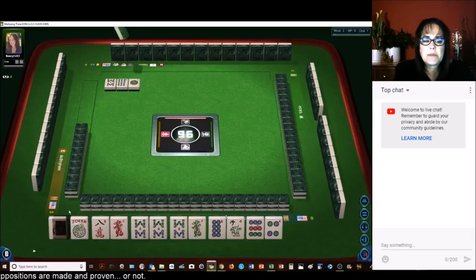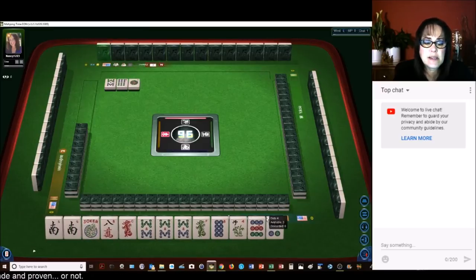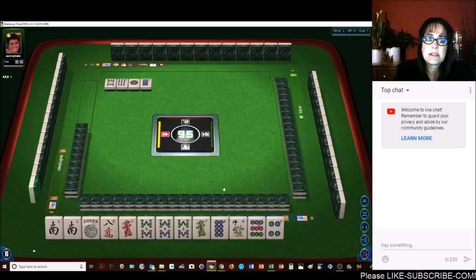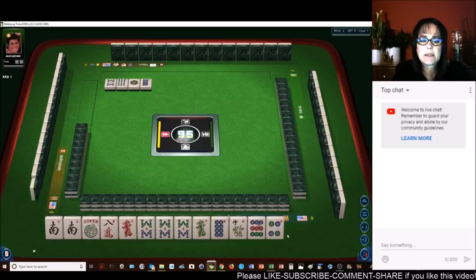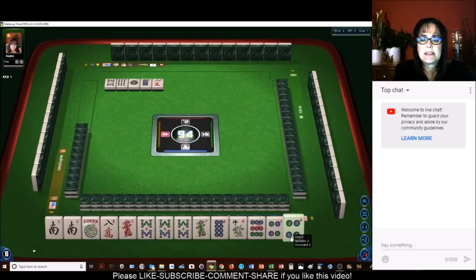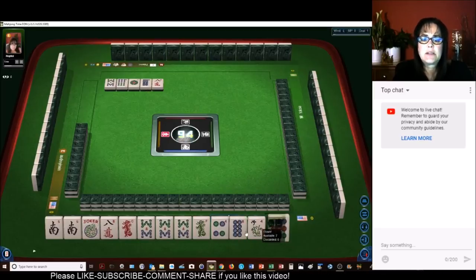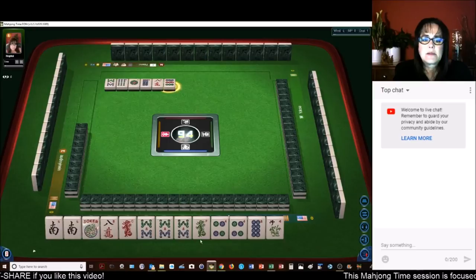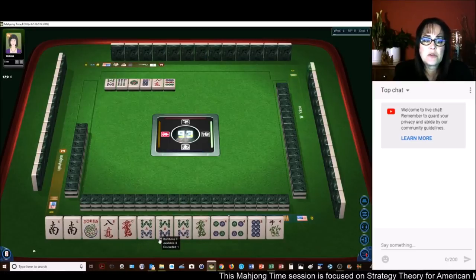Now we do have a joker and a pair of Souths here. There is a slight potential for the Quint — 8 dots, second hand down under the Quint. Another 8 went down, by the way — 8 characters — and another 8. Oh no, okay, we need to rethink. 4-8 — let's get rid of the 9. So the 8-BAM is down, but we could use that for the Pung. The 8-dot is a problem.